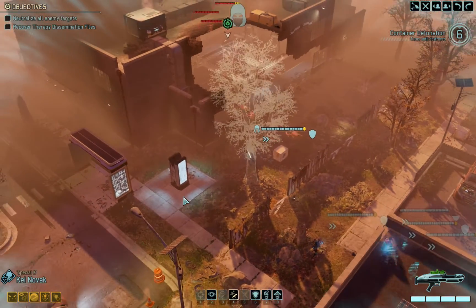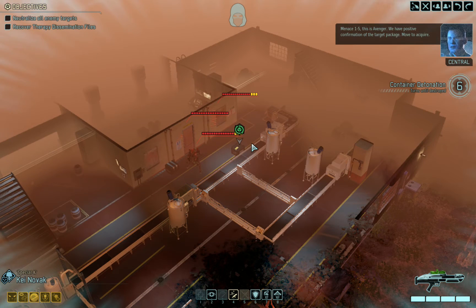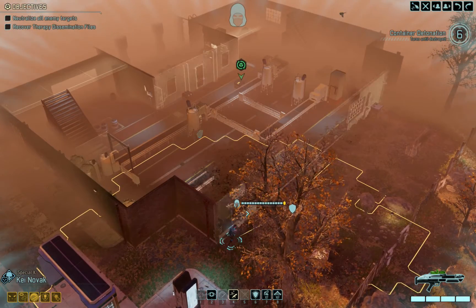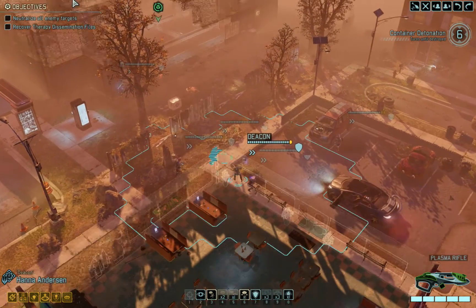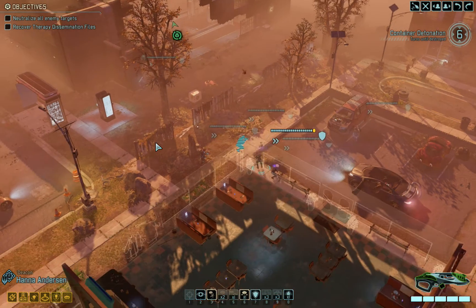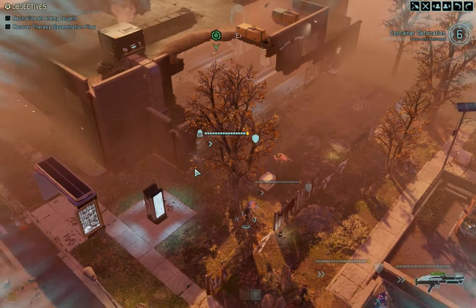Rolling. We're near the objective. There we go. Menace 1-5, this is Avenger. We have positive confirmation of the target package. Move to acquire. But you still can't see them, so I'm not really sure if that's a glitch or something like that. I really can't tell. I suppose we'll find out now if we activate them. I would have liked to have shot them without it, but that's really strange.